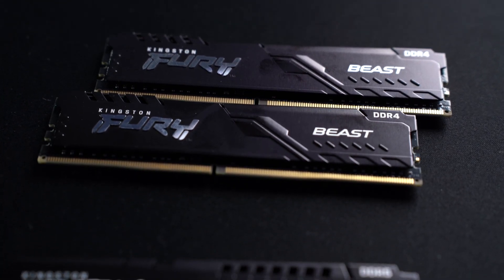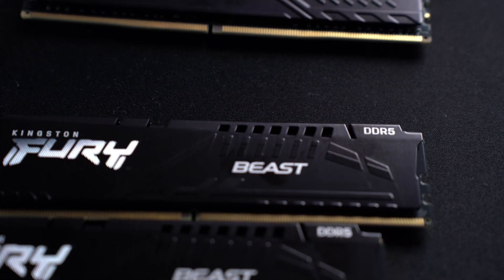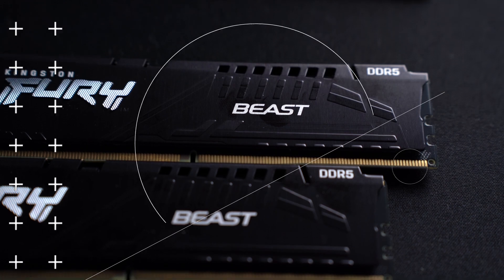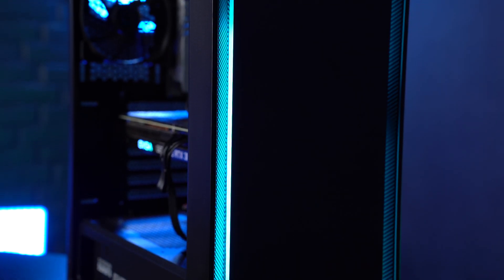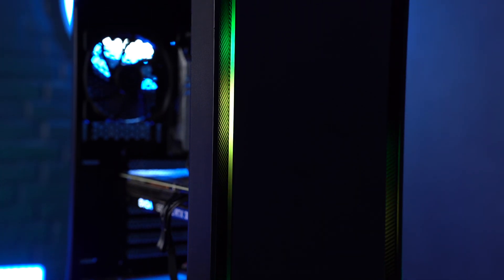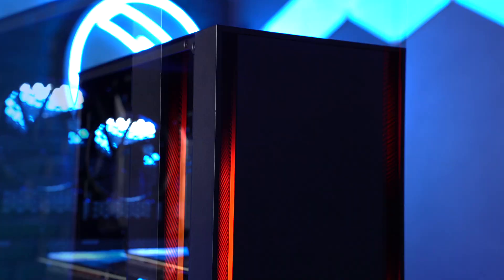The memory is Kingston Fury Beast — one is the 3600MHz, that's the DDR4, and the other one is 4800MHz, that's the DDR5. It is of course in our new Silent Void case, which I personally love, but let's not get carried away here.